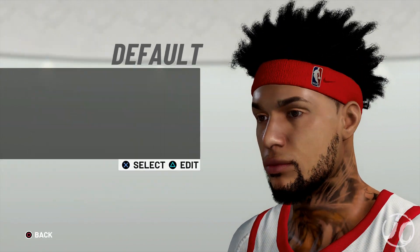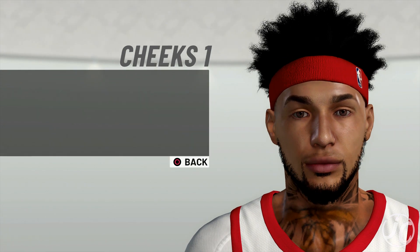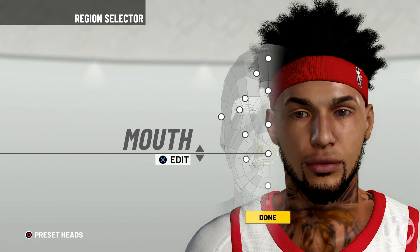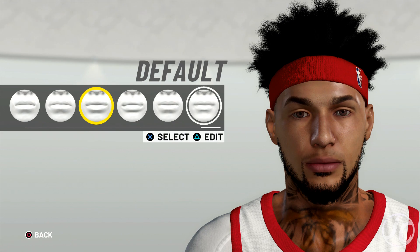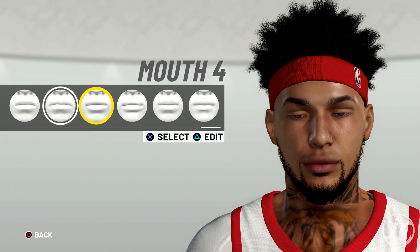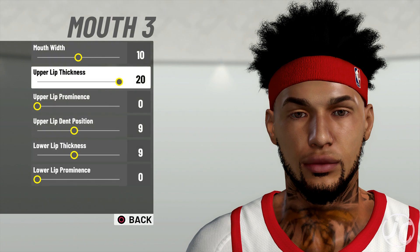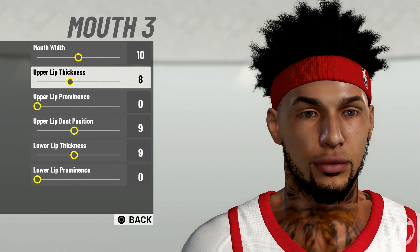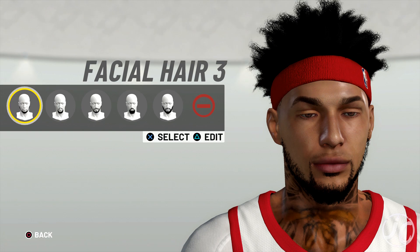For cheeks I have cheeks one, and here are the width settings — middle cheek and upper cheek width. For the mouth I went with mouth three. Some of these mouths look really odd, like the lips are way too small, so we're going with mouth three. Here are the details for the mouth width.